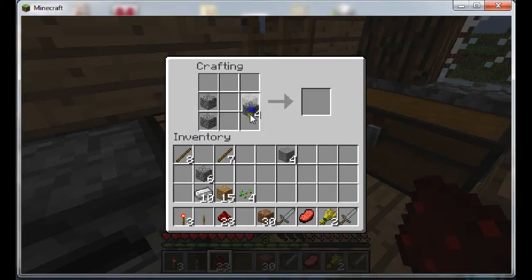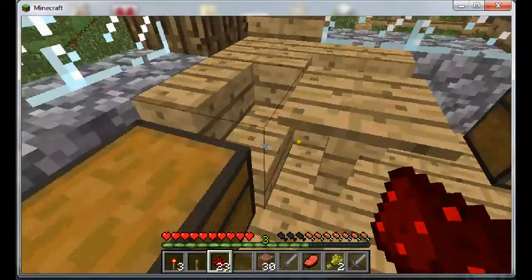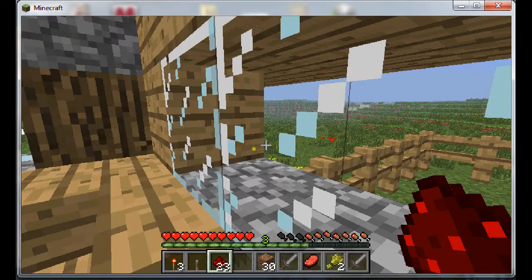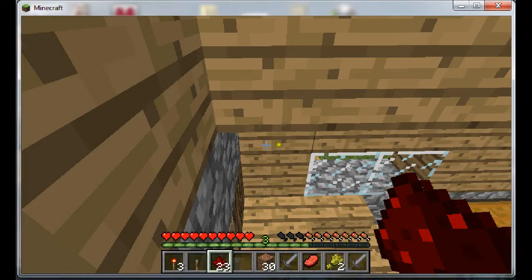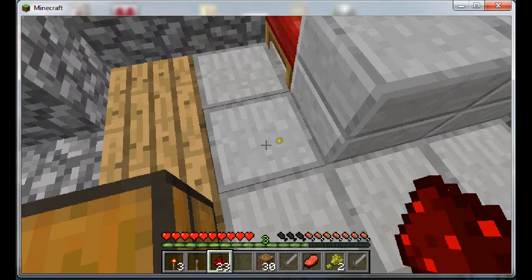Now on the crafting table, this is the piston. It uses a lot of items. On this side you need, like, cobblestone along the top. In the middle you should have an iron ingot, and on the bottom you should have redstone. So it takes up the whole crafting grid and should look like that. Pistons are used to push things — if you check out the cobblestone generator you'll kind of see how pistons work. Like, if there was a piston under this wood and I activated it, the wood would basically get pushed up, because it moves up and down.